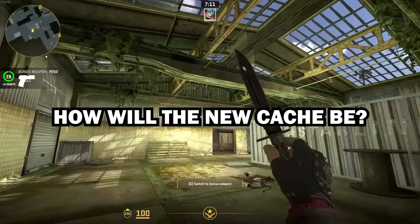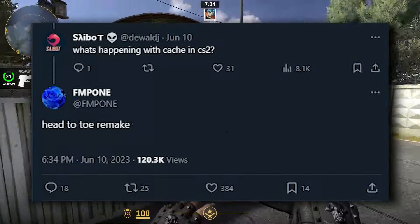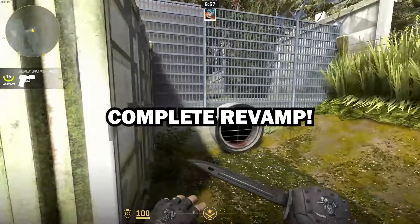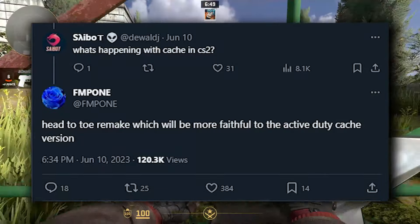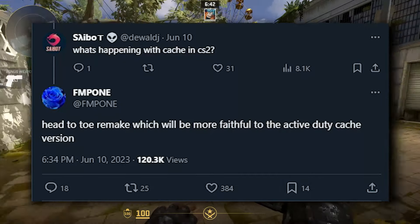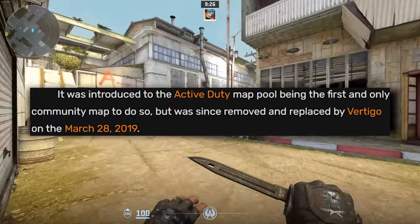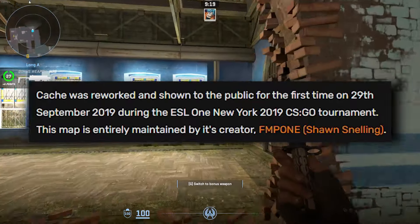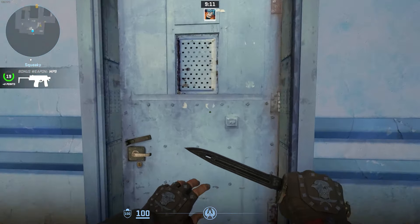This is not all the information we have in terms of how the new Cache layout will be. FMPone said that Cache would be a head-to-toe remake, which basically means it's going to be completely revamped — essentially a completely new map. But he also said that the CS2 remake of Cache would be more faithful to the old Cache — the version that was part of the active duty map pool and played in tournaments until late 2019. After that Cache received an update, was no longer in the active map pool, and overall the map lost a lot of popularity. That old Cache is 100% the most popular version and the version that everyone wants back.